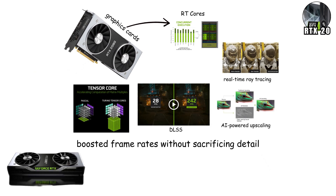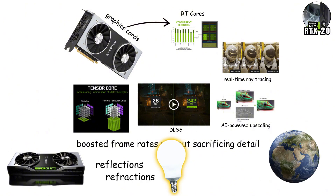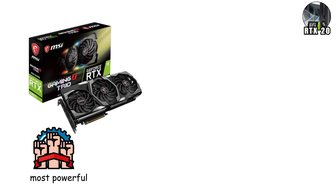In plain terms, your GPU could now simulate how light actually behaves in the real world — reflections, refractions, shadows, and glow — all interacting dynamically in real time. The flagship RTX 2080 Ti became the world's most powerful gaming card.